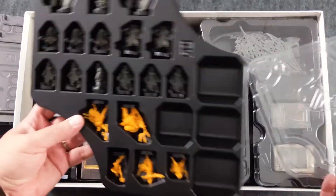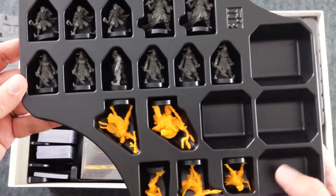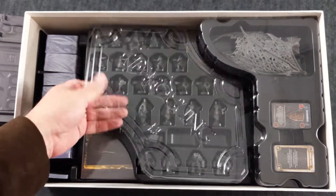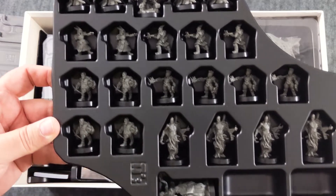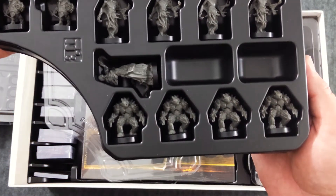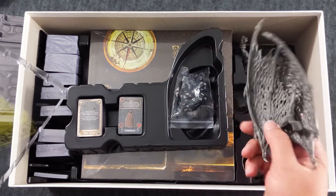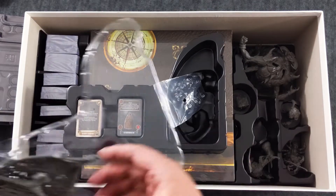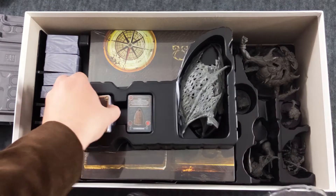You get two bow-tie-shaped trays full of monsters and heroes. Bardsung, in total, has five heroes and 63 monster figures. Most of them have their own little slot in these trays, with the bigger monsters in the bottom of the box. You get one tray with your greater demon wings and some assorted cards. Under those wings is the 10-die set, which includes two D20s, a D12, a D10, a D8, three D6s, and two D4s.